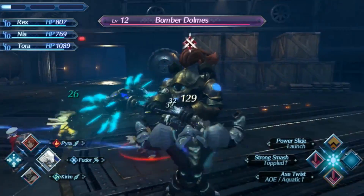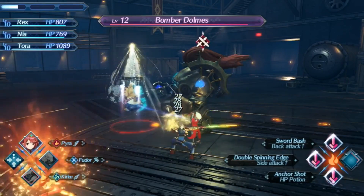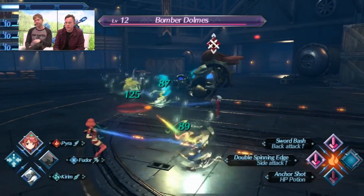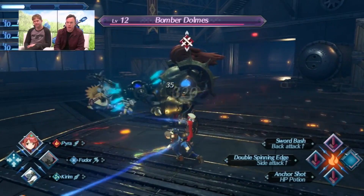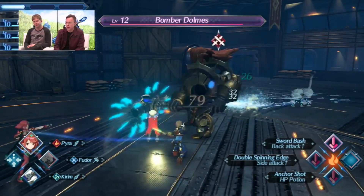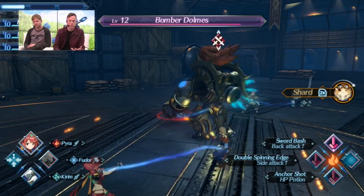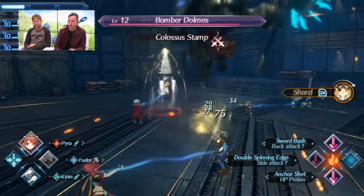I want to switch back to Pyra so that I can charge up my Arts, pull some HP, and do some of the things that I'm more used to doing. This is my standard starter strategy for building up my Arts and my Blades' abilities especially. What I want to do is get all of my characters' Blades to have their abilities charged up to appropriate levels so that I can trigger the combos that I want.